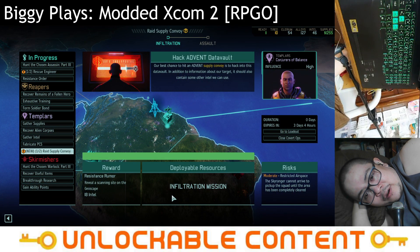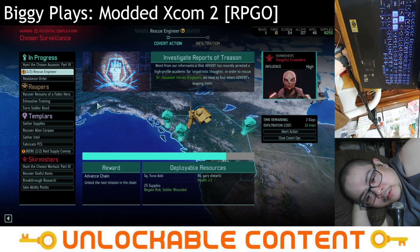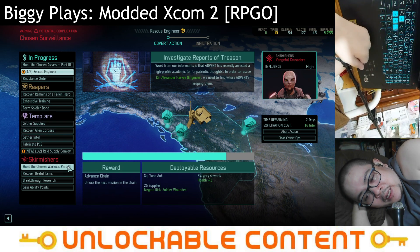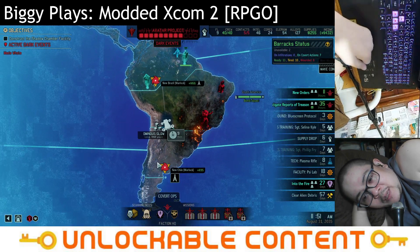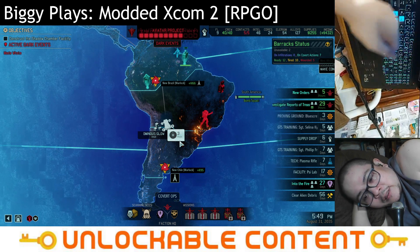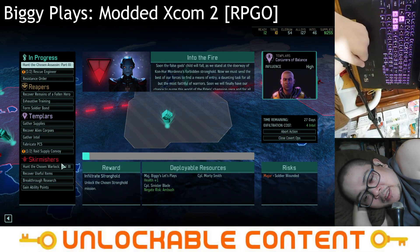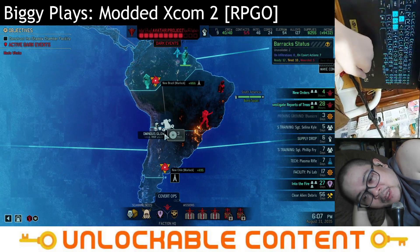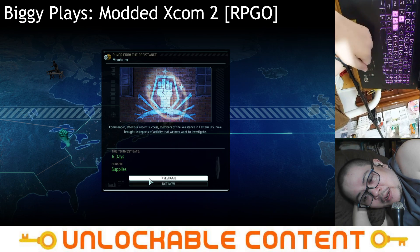We don't need to raid the supply convoy right now. We probably want to save our units for the rescue engineer mission. We could send somebody on the rescue Warlock mission in a few hours. Let's keep going. Sinc has recovered — has Teemo recovered? Not yet, that's fine. We have 86 intel — that's more than enough. We don't need supplies, we need to head to the black market now.